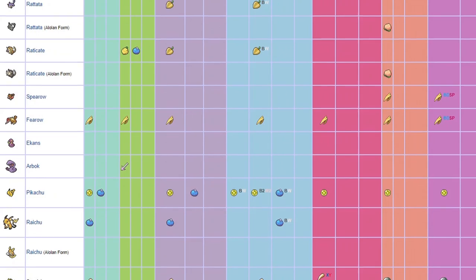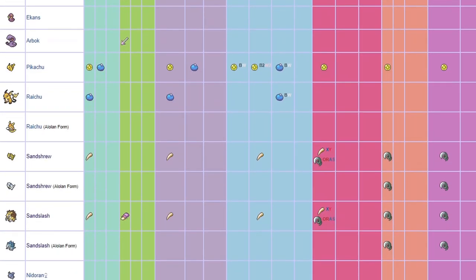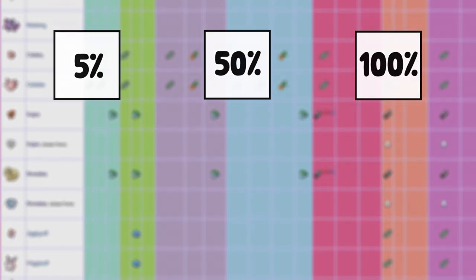Not every species in the wild has a chance of holding something, but there are some chances to find some pretty darn cool items on others. A species either has a 5% chance of holding an item, a 50% chance of holding an item, or the rare 100% chance.